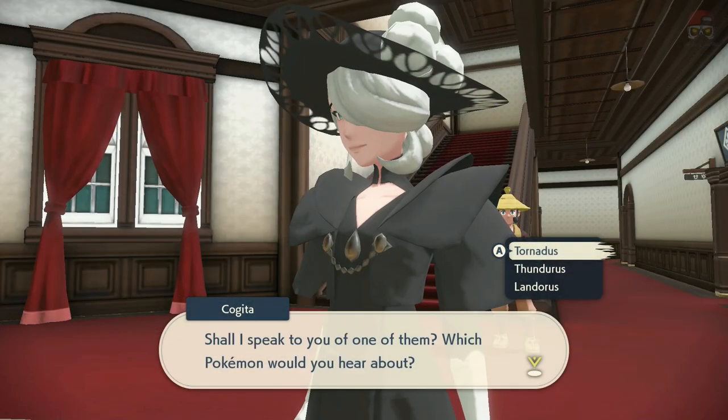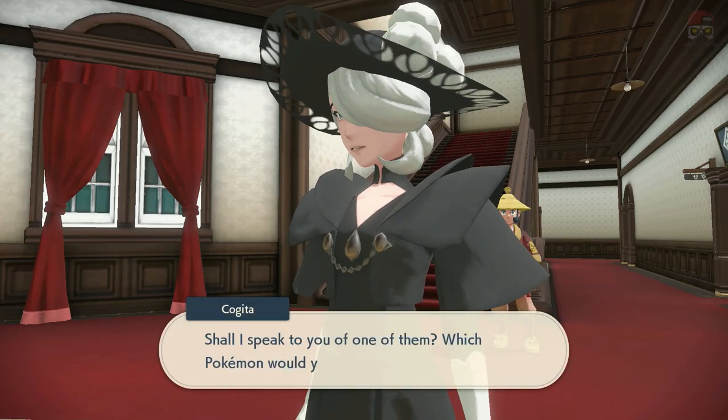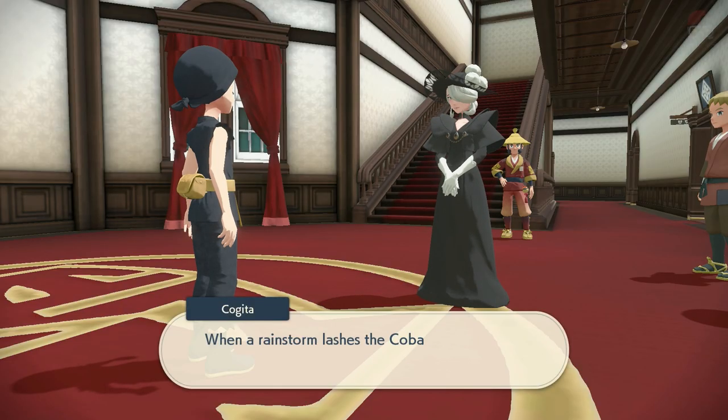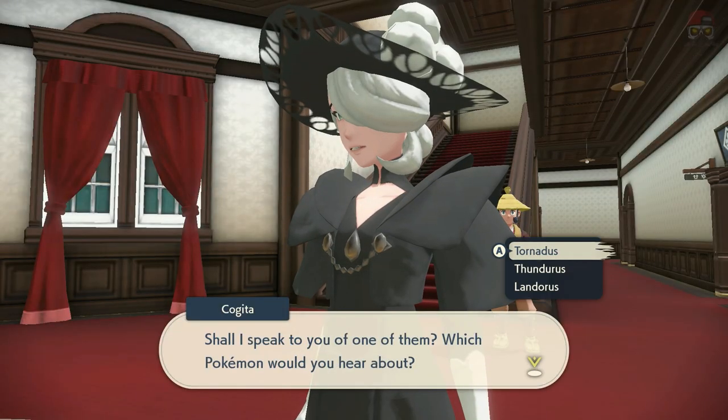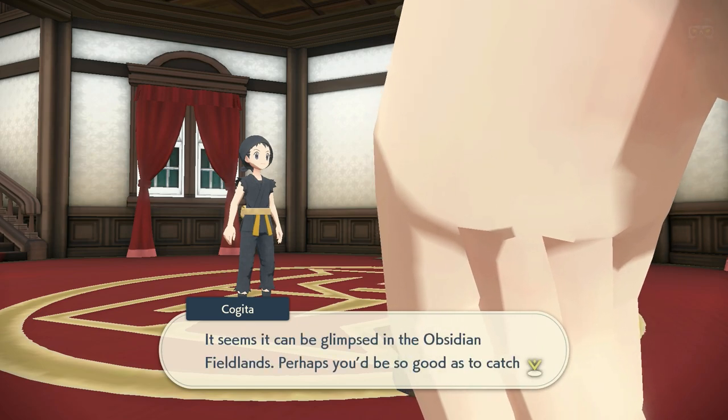Go back to Jubilife Village into the main building — Cogita is there this time. She's going to tell us about three different Pokémon. We need to understand the criteria for each one before we go catch them. For example, when rain storms lash Cobalt Coastlands, we're going to find one of them. I'll explain exactly what the criteria is for each one once we get there.